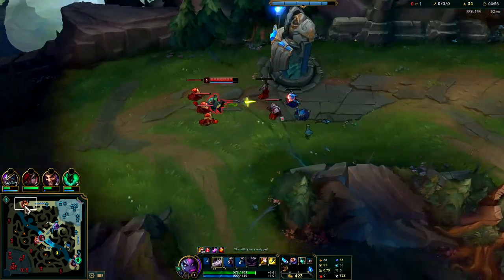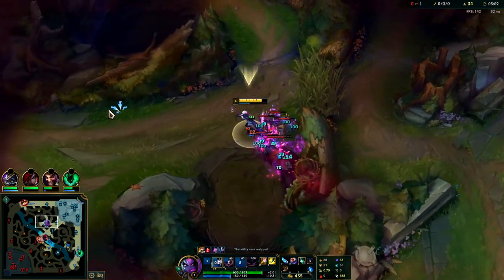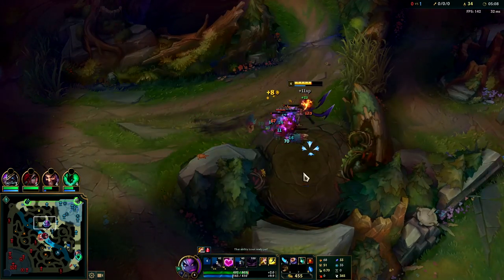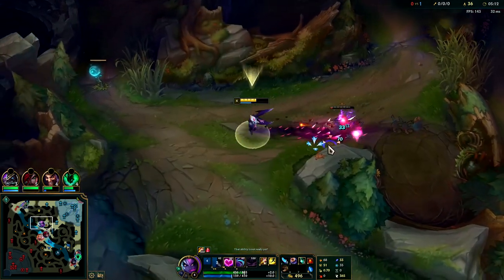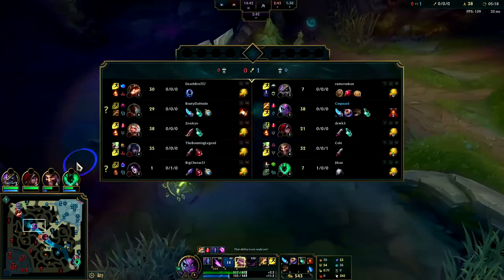Nasus backed again — he's getting torn up. I don't think he knows how to play that matchup. If you're going to play Nasus into Teemo, you go Second Wind in your runes — Resolve tree — it heals you every time you take damage. You just sit back, you'll lose some CS, and you poke Teemo with your E every single time he steps up.